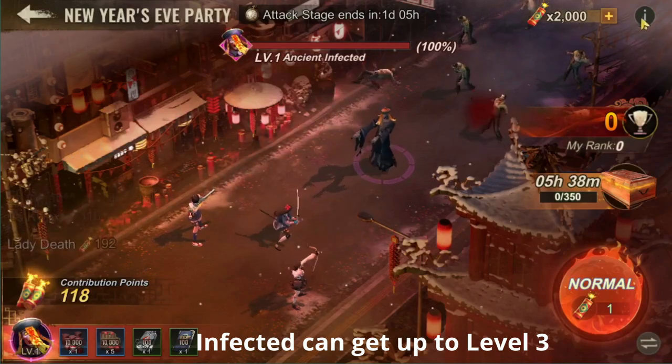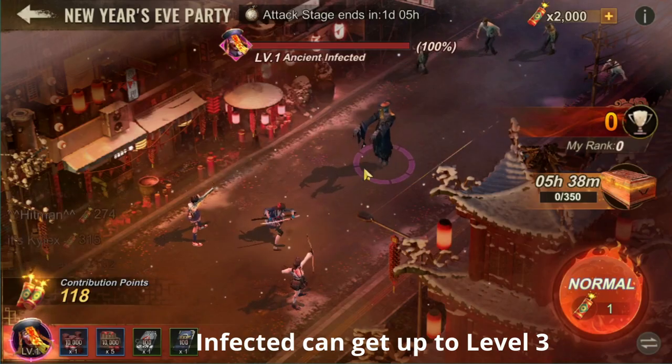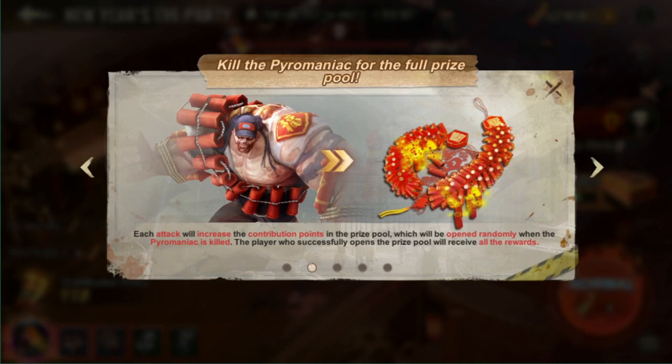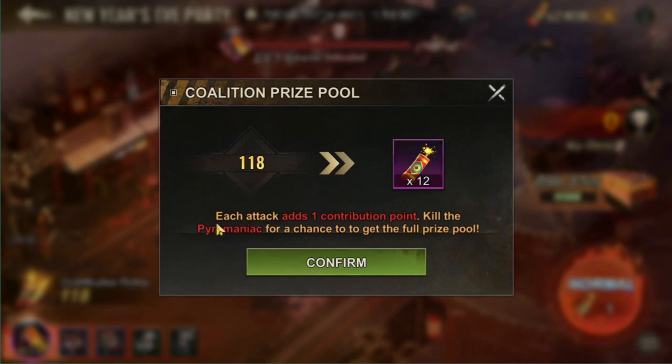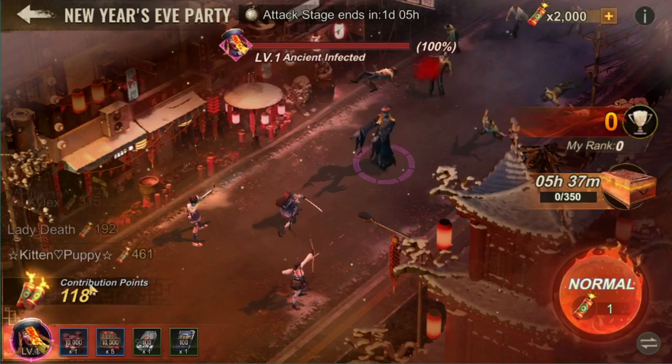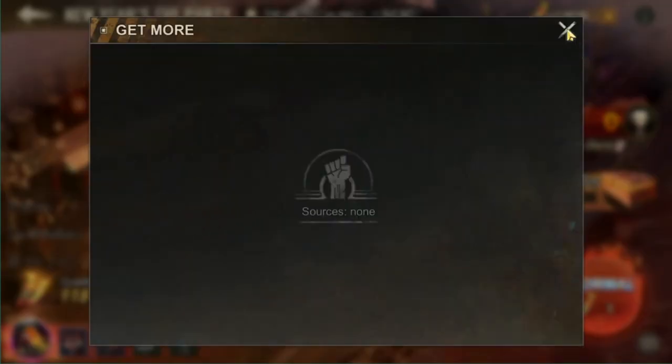So how are we going to play this event? This event has three different monsters. You have the Infected that will drop rewards — the rarer the Infected, the more valuable the rewards, as these Infected can be level 1 up to level 2. The second monster is the Pyromaniac, which gives you contribution points for the prize pool, and it opens randomly once the Pyromaniac is killed. The player who successfully opens the prize pool will receive all the rewards. Each attack adds 1 contribution point, so 1 Firecracker equals 1 contribution point.